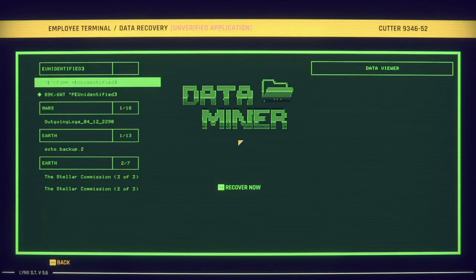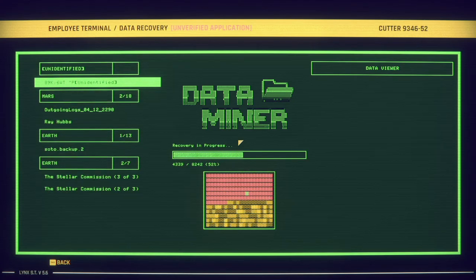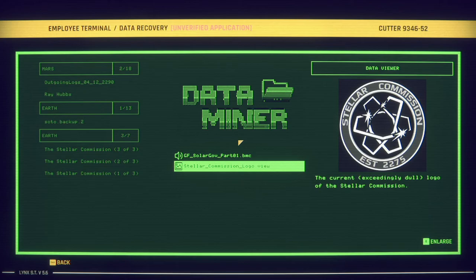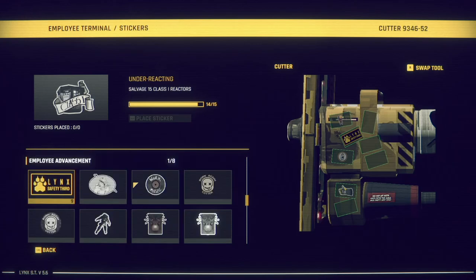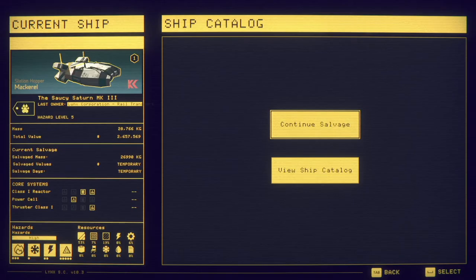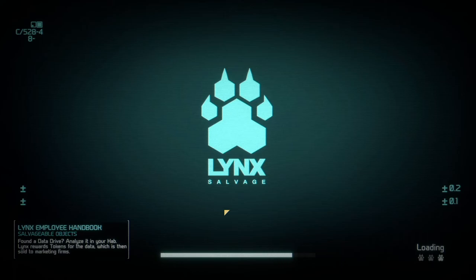Hello and welcome back to another episode of Shipbreakers! Last time we did some terrible stuff, but we're gonna take something easy. For the last one, we gotta take the light cargo and just do it as fast as possible!